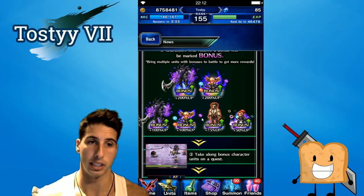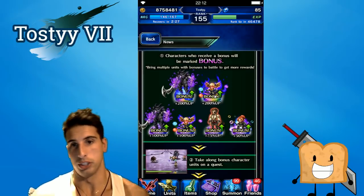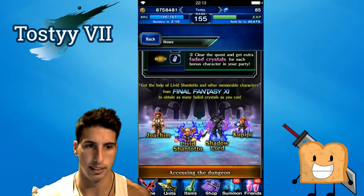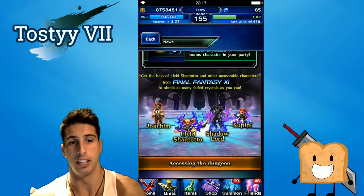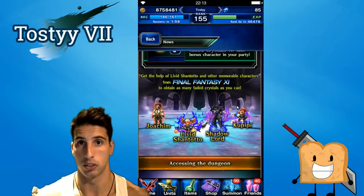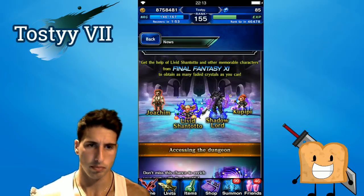This is the banner we're going to get. Number one we're going to get Livid Shantoto, who looks crazy and really really good, and Kupipi, who we haven't seen in a long time. You'll be able to pull Joaquim, who is a four-star going to six-star. Livid Shantoto is a five-star going to seven-star, and Shadow Lord is a five-star going to seven-star. Kupipi is a three-star going to five-star, but we'll talk about her awakening in a couple of seconds.